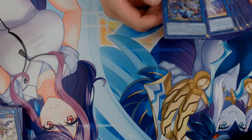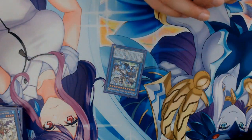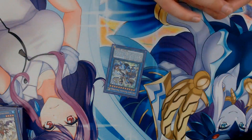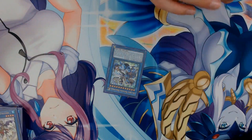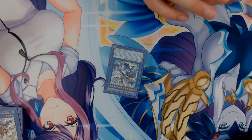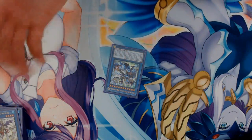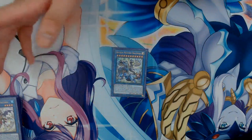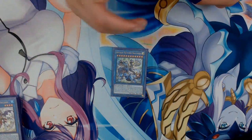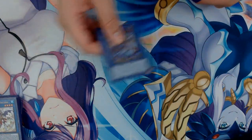Next up in the ritual lineup, we have Drytron Medionis Draconids. His effect says: you can ritual summon this card with Medionis Drytron. Your opponent cannot target this card with monster effects. If the total levels of the monsters used for its ritual summon are two or less, this card can attack all special summoned monsters your opponent controls once each. During your opponent's turn as a quick effect, you can banish monsters from your graveyard whose combined attack equals exactly 2,000 or 4,000, then send that many face-up cards your opponent controls to the graveyard — one card per 2,000 attack. Each effect is once per turn. Draconids is awesome — he's Dragoon-proof, has 4,000 attack, can attack all special summoned monsters, and as a bonus on the opponent's turn you can non-targeting get rid of cards from their side of the field.